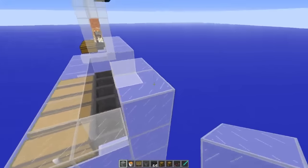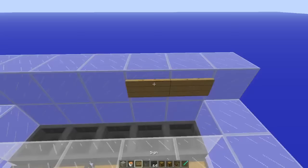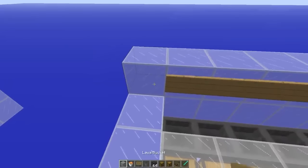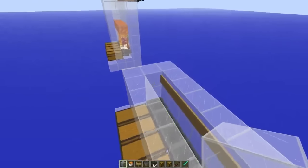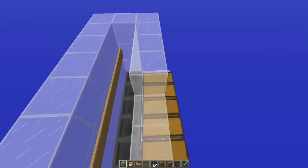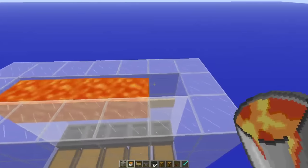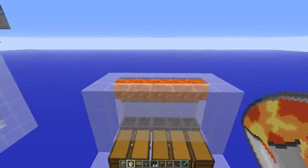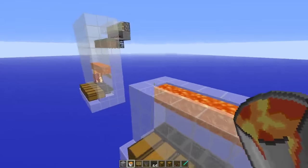And up once more. Here we've got to place signs for the lava blade which will burn the cows and cook them. Now what we're going to do is place in the glass to hold the lava. Some Factions servers have lava flow, other ones it doesn't, so I just place lava source blocks on each of them.